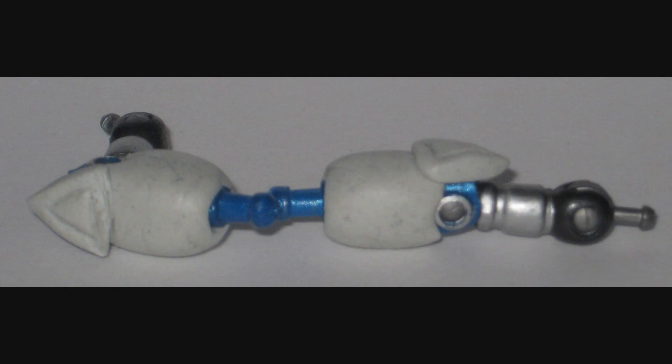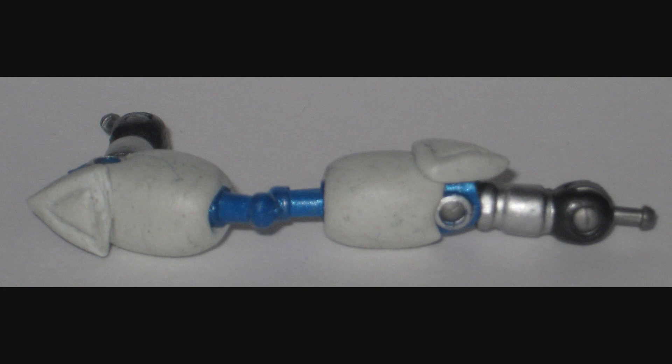Here you see the legs without feet — I pulled them off so that it would be easier to sculpt the shin armor. Remember the first time I made this guy I used a Gashapon Metal Sonic for his feet, so this time having the actual feet just feels so much better because I didn't have to sculpt them up to make them look bigger. The leg armor is a little bit beefier and it has that triangular shaped knee pad.